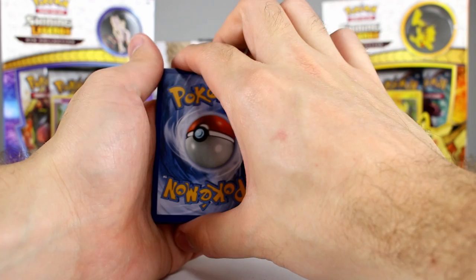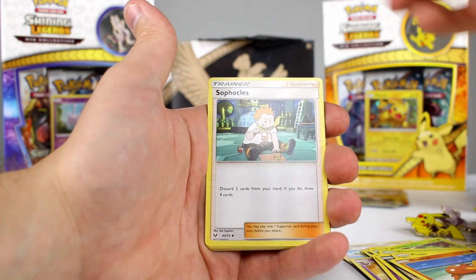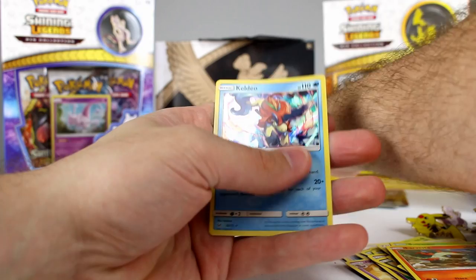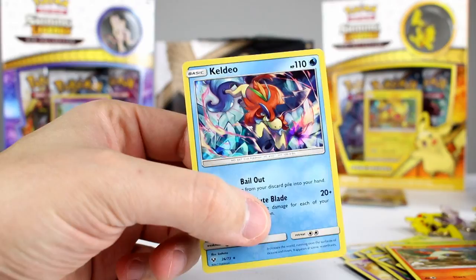One more pack left. Hoping for a shiny — we've only gotten one since the Shining Volcanion which isn't impressive. Calling leaf — nope. Got a double colorless energy. Bulbasaur, Croconaw, some are alright. And another duplicate at the end — that's disappointing, that's a bummer.